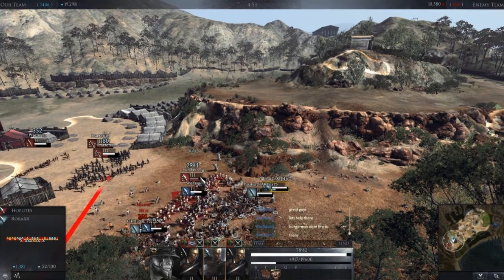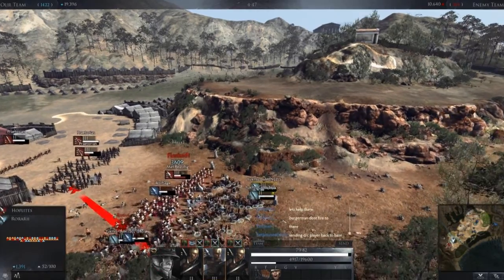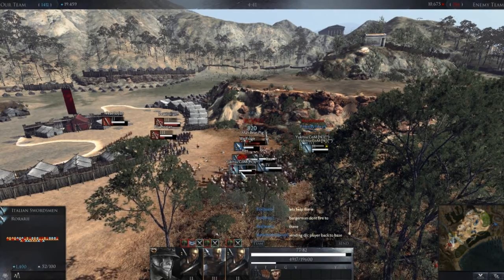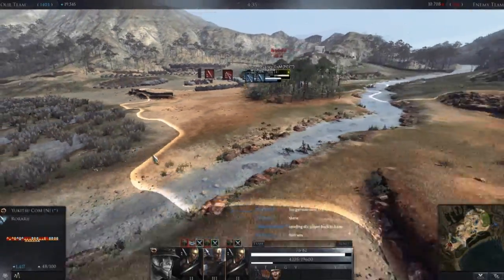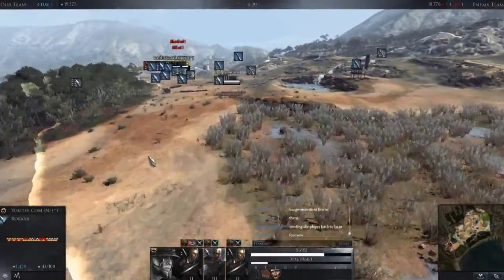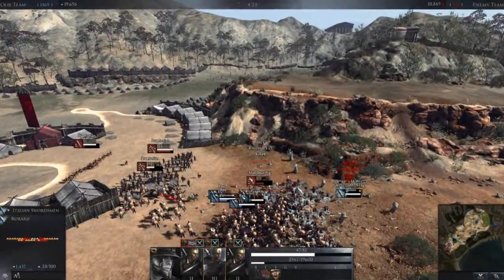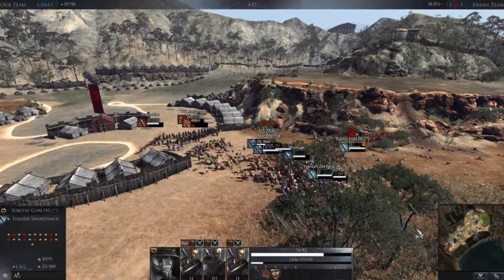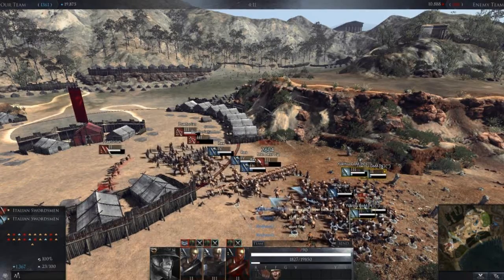You can see the numbers dwindling quite rapidly, but again, we've got very, very few men left. There's also a bit of a Praetorian over there left. I'm hoping that we've got nothing in our base — doesn't look like it. We've got tons of troops left that could be helping us here. We're still killing a lot of their units even though we've got very, very few men of our own left. What he should actually be doing is firing at this unit since they're not engaged in melee.